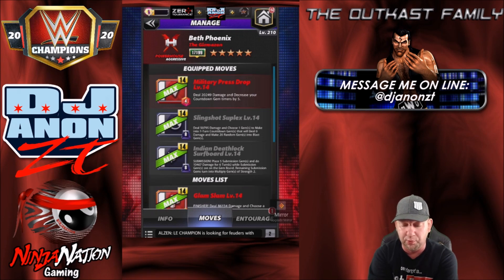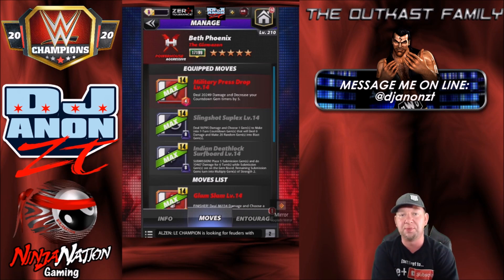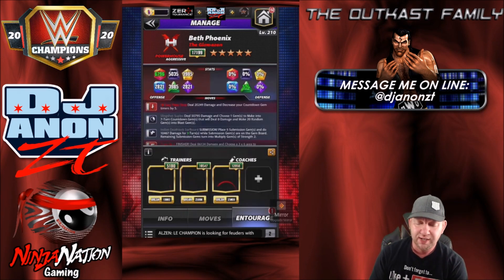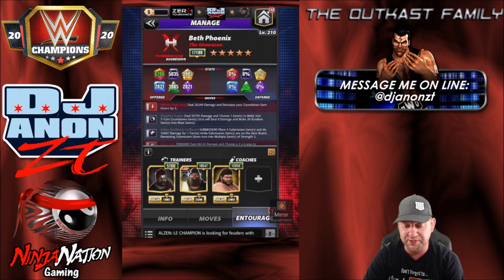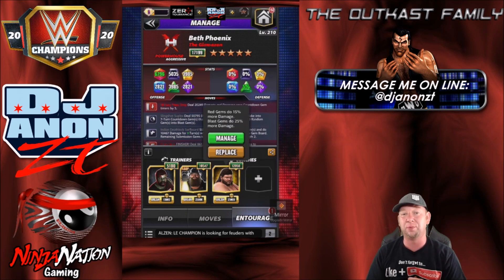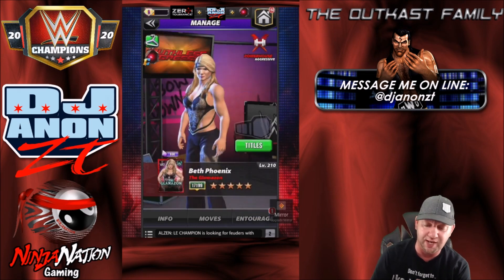Then we got the Indian Deathlock: black move, 8 charge, sub — place 5 sub-gems and do 10,467 damage for 6 turns while remaining gems are on the gem board. Remaining sub-gems will turn into Multiply Gems of Strength 2. The idea is: fill the black moves up, get her war down with the sub, then put the countdown gem timers move on, hit the Military Press Drop — bada-boom, board full of Blast Gems, you blow it all up, rinse and repeat. I'm going with Bray and Zombie Owens as trainers, and Typhoon to coach because he does Blast Gems 25% more damage and Red Gems more damage. She features Red as she's a powerhouse.